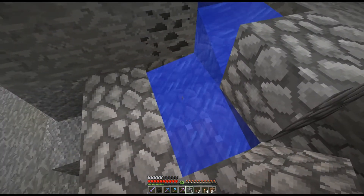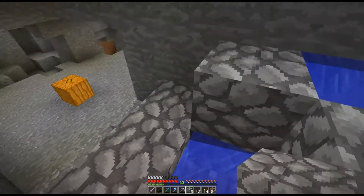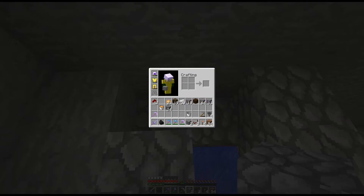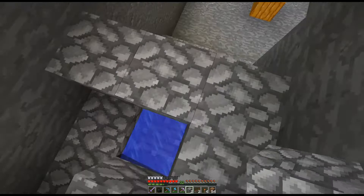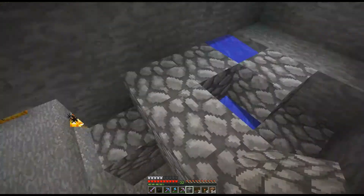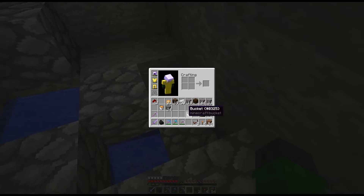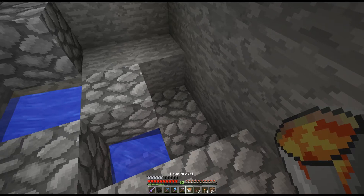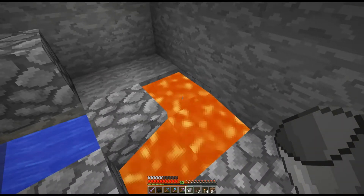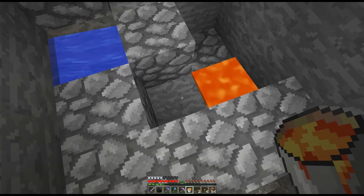By putting the water up here I never have to worry about the source block accidentally being defeated. We're going to fill in here because we want it to hit here, and we're going to put a block there and there, and finish that off. We're going to put the lava bucket here — and as you'll see, smooth stone!